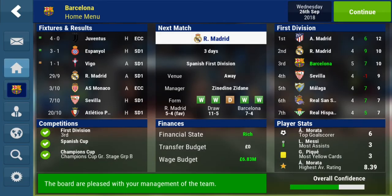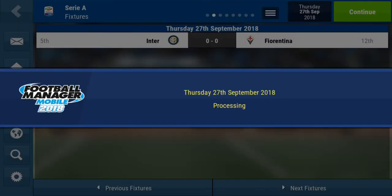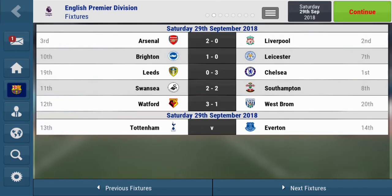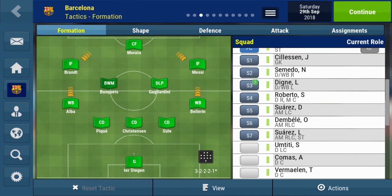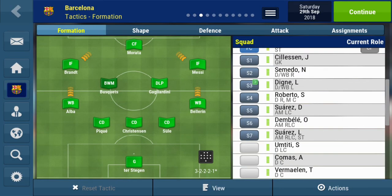Let's move on from that disappointing result. We've got Real Madrid now, a very difficult match coming up - we need to be on top form. El Clasico is initiating right now. We're going to bring Busquets back into the starting lineup. I haven't got too many options in attack - Dembele is a natural right winger, but that position is occupied by Messi who is obviously the star of the club, so I'm not willing to take him off.